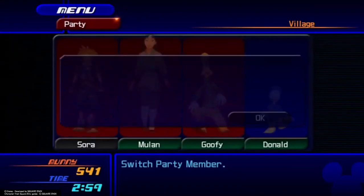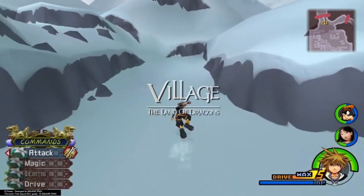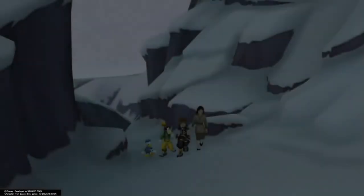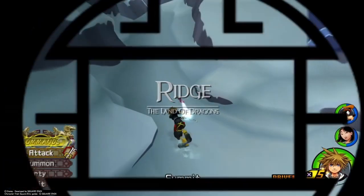We'll land and immediately be greeted with a menu, but we don't need to do anything in it, so just back right out of it. I recommend switching your command menu over to Limit if it's not already there before entering into the Riku fight, because we're going to be going into Trinity Limit pretty quickly.